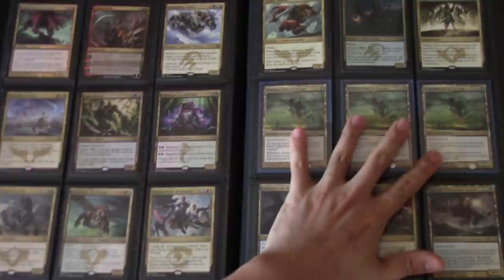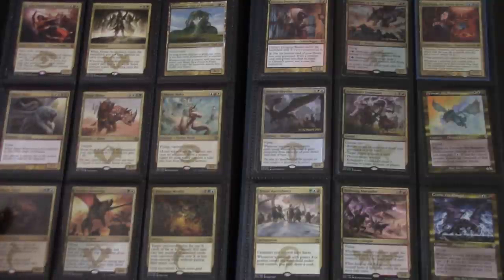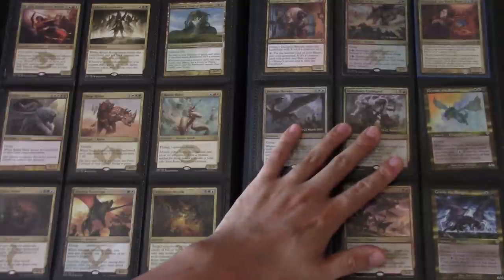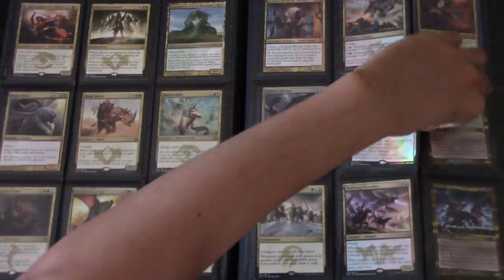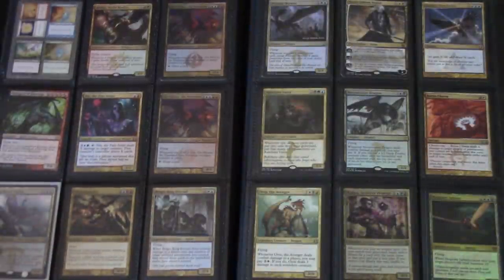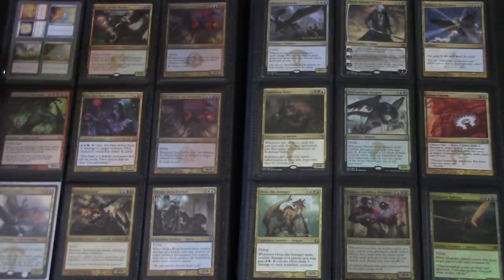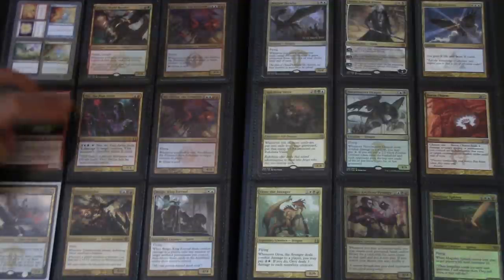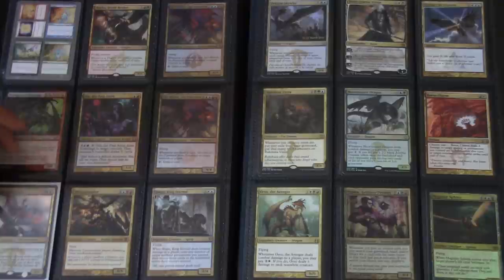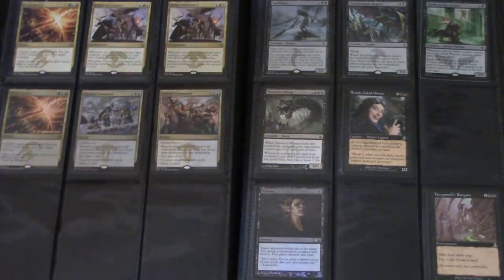Crackling Doom — I have like infinite amounts of these. Kolaghan Command — I think there's got to be multiple ones of that. I still have a play set of this one too. Foil Dragonlord, and the foil Dragonlord was obviously pulled. I think the fetch lands were the correct play because this card just plummeted since it was pulled. But the fetch lands — I think there's multiple Shoals. Assume that there's multiples of pretty much every card in this binder.